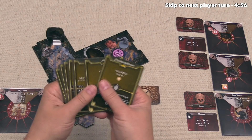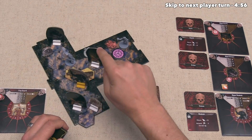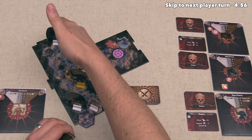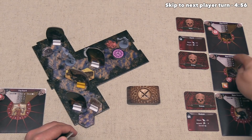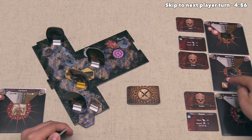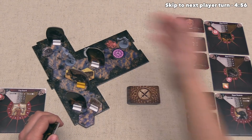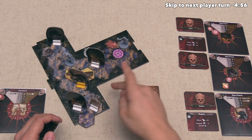We currently have eight different cards to choose from in our hand. We are the closest ones to this Algox Archer, and it is wounded. It needs five more damage to die, and when it activates again, it will take another damage from this wound. That means it would only need four damage to die, so if we were able to do four damage on this turn, that would be pretty great.